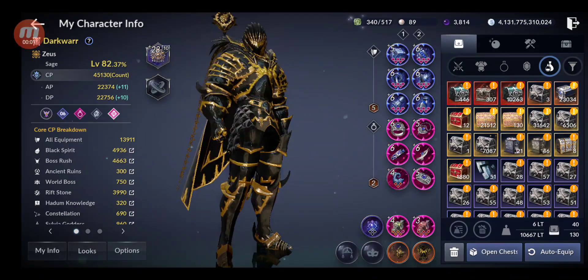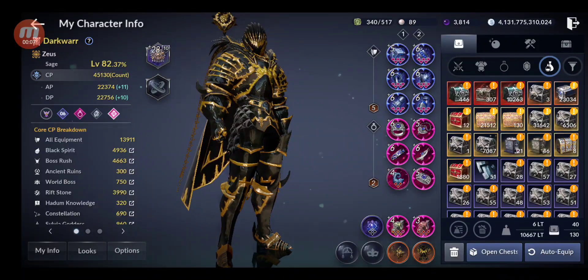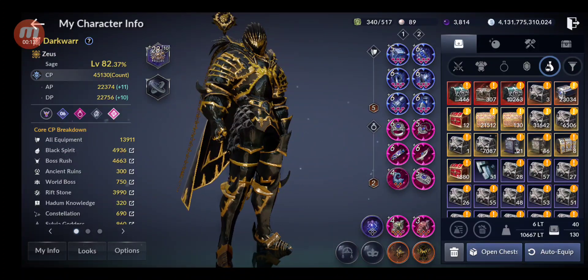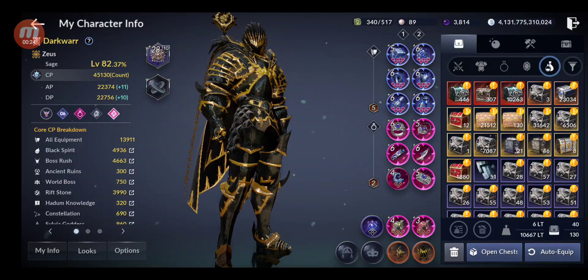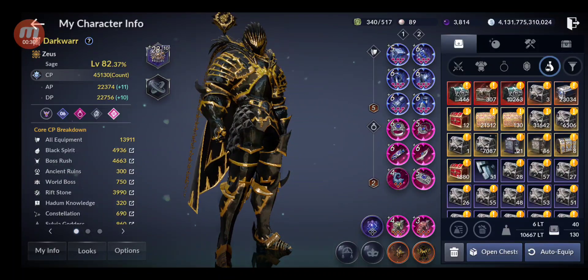Hello guys, welcome back to a new Black Desert Mobile video. In this video I'm going to open all the compensation chests from the boss stamps, ancient ruins, Edana, and everything that I had. As you can see they are all in here. I'm going to see everything that I get from them — I have tens of thousands of them — and see what each one gives and which ones are the best.